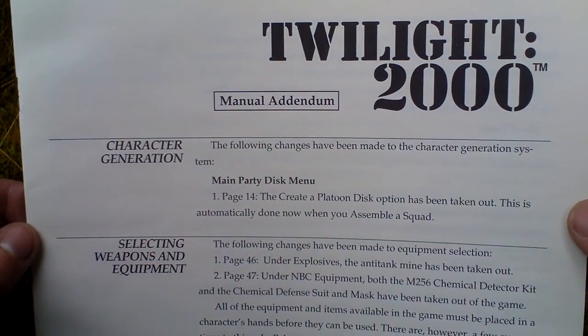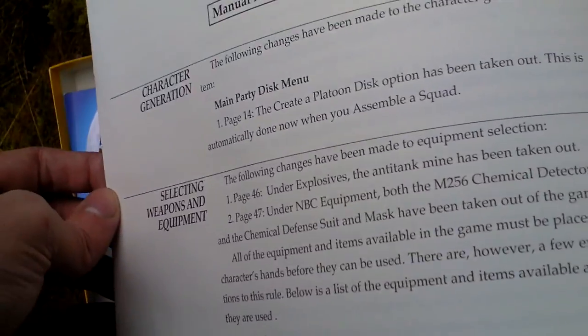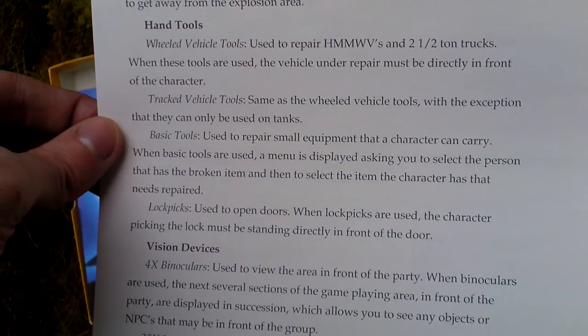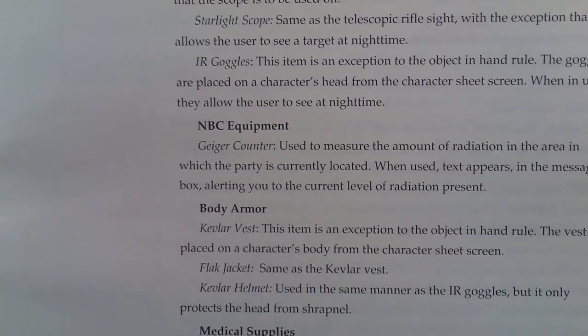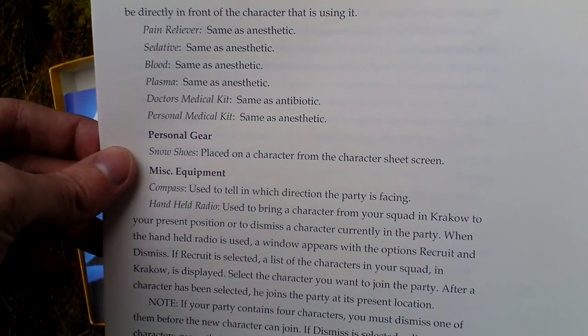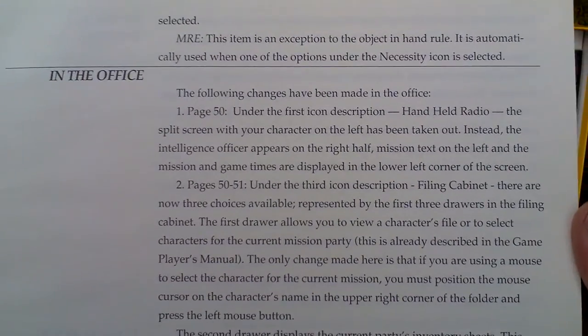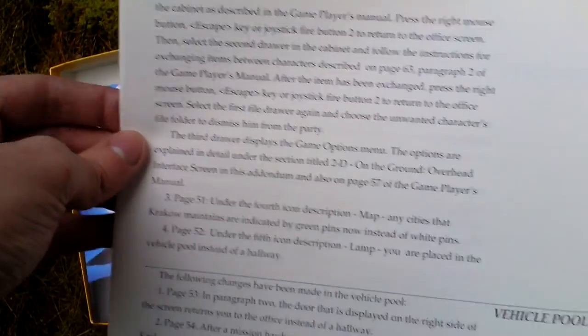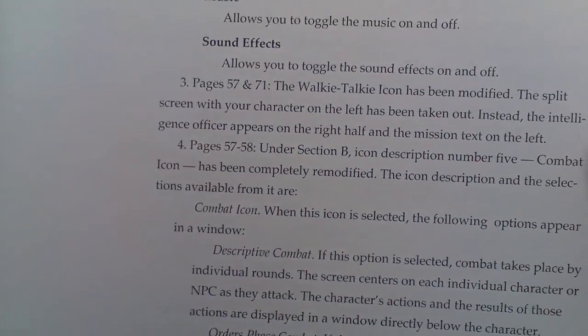Here is a manual addendum with some basics about playing the game: selecting weapons, character generation, items, devices, and equipment. Every material in this box has quite an unusual format, along with basic tips about playing the game options.